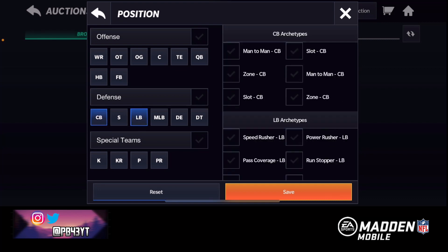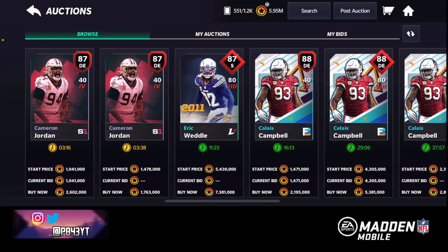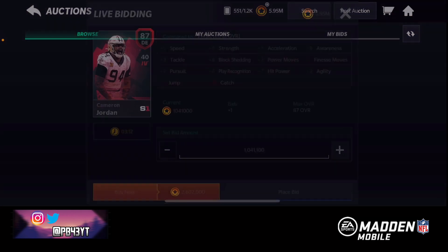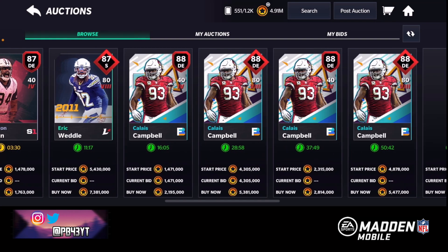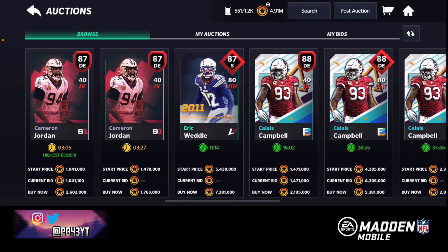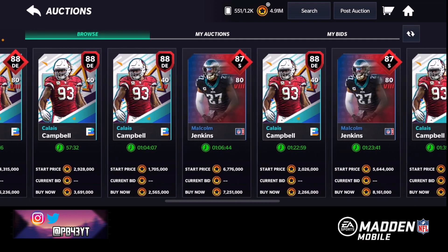Let's look at linebacker, safety, and defensive tackle, defensive end. At 85 - that Cameron Jordan, we're gonna go in and bid on that card right there because I would like to get that. That would be a pretty good steal in my eyes - 87 overall for 1 million coins, I would be very happy with that. We got a Landon Collins right there.